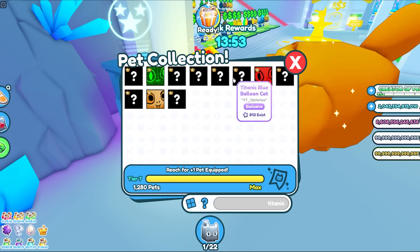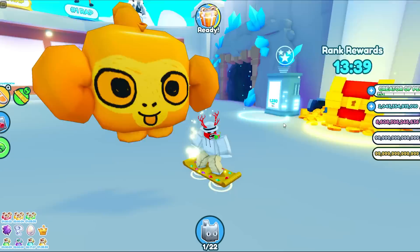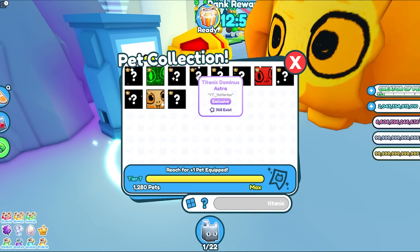Before I end off the video, we have the brand new Titanic Lucky and the Titanic Capybara dropping — actually in a few hours at the time this video goes up. I'm going to try my best to go out and buy some, but I'm not sure if I'll be able to because it sells out really fast. What I think is kind of interesting is that there's only 739 of the Titanic hologram cats, which is actually not a lot for a Titanic pet, and the fact that it was in the shop for three weeks is actually pretty good.